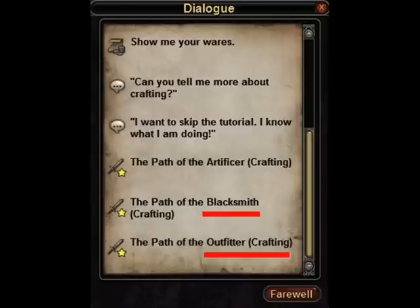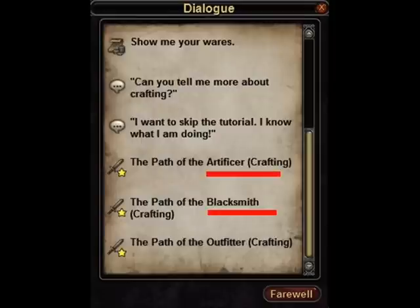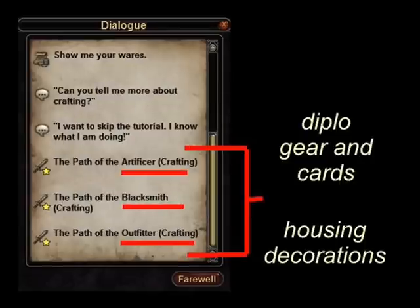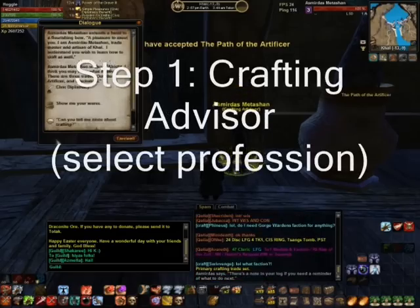All armor makers get armor upgrade recipes and outfitters get crafting upgrade recipes. Every profession makes various diplomacy gear and cards as well as housing decorations. I'd like to eventually make boats, so I'll train in the artificer profession.